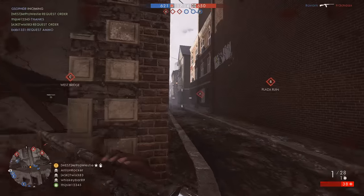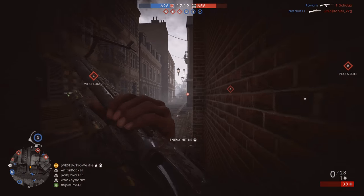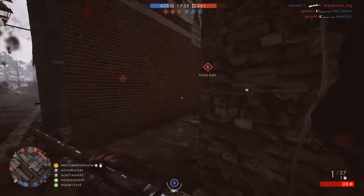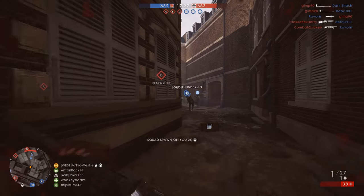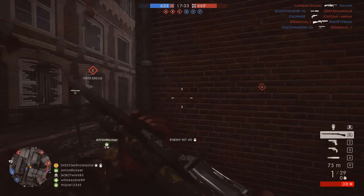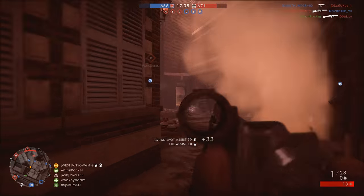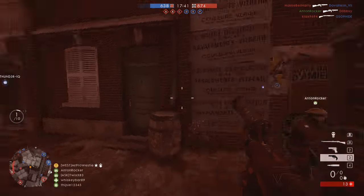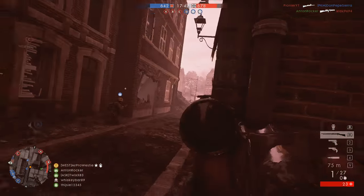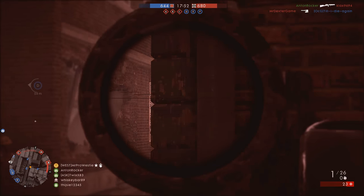The Martini rifle in general can be considered a close to medium range option. As with most rifles in Battlefield 1, it comes with its own damage sweet spot range, and that sits between 30 and 80 metres - fairly close range for a rifle. In those ranges you're going to be doing maximum damage and you can score those one-shot kills to the upper torso. Instantly the Martini Sniper doesn't appear to be playing to the rifle's ingrained strengths. Why use a sniper scope, specifically made for long range accuracy, on a rifle that performs optimally at close to medium range?